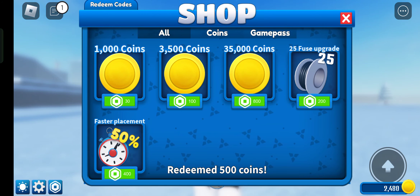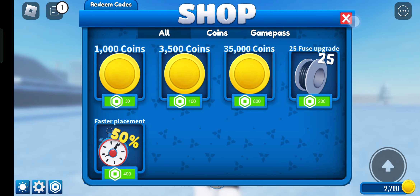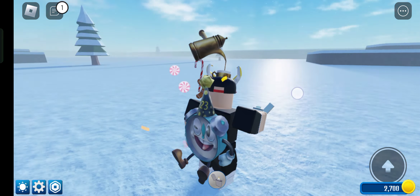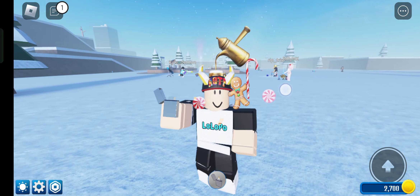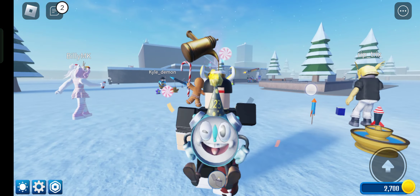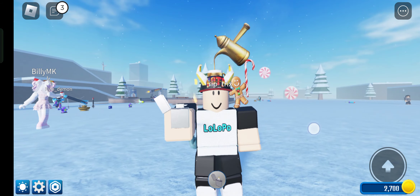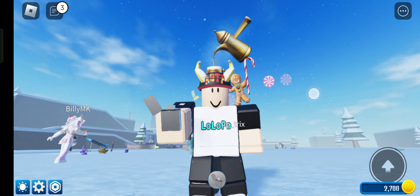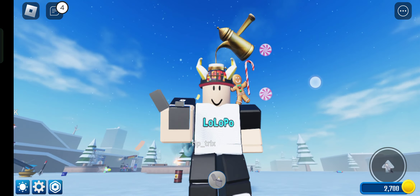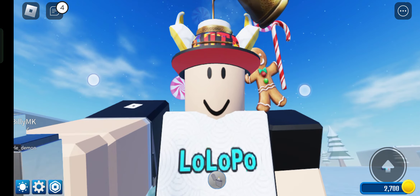The next code is CAKE. Let's redeem it, and we got another 500 coins. So guys, these are all the working codes in this game. I have no idea how to play this game, so please visit my website to copy and redeem the codes. I'll see you in the next video, bye bye!